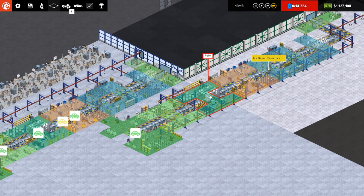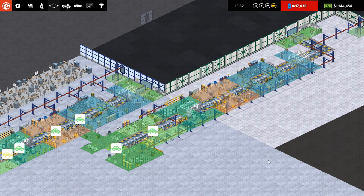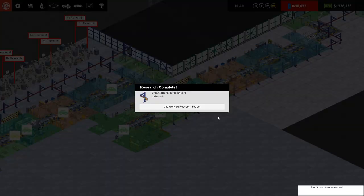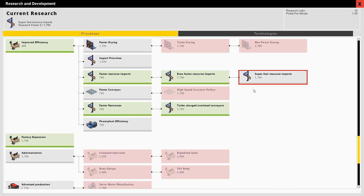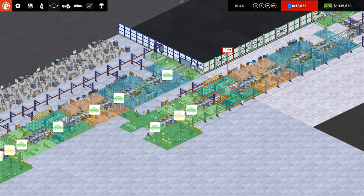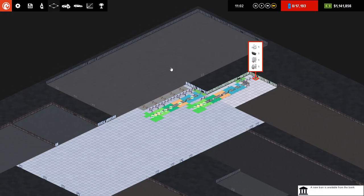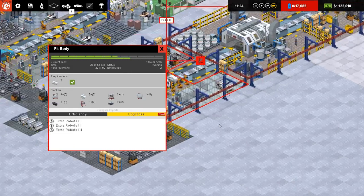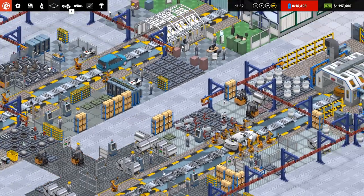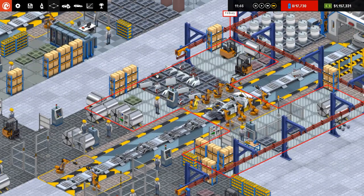Eventually these cars will become completely redundant - there'll be a point where they are no longer fit for purpose because they simply don't have the extra bonuses that other cars have. But hey ho. So we could go for a super fast resource importer - yeah we'll go for that. We know we've got most of the upgrades we really need for this. I prefer to get a lot of the base upgrades that are factory-wide first because it's just a flat out speed and efficiency bonus. Let me upgrade these with three extra robots - there we go, cracking on with their task. Resources are streaming in - job done.